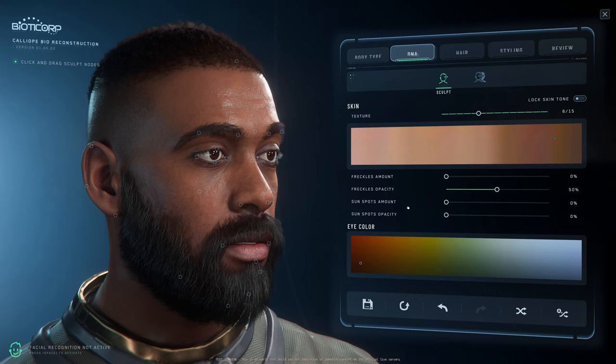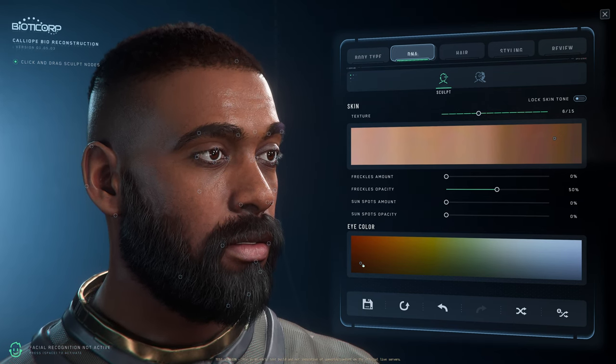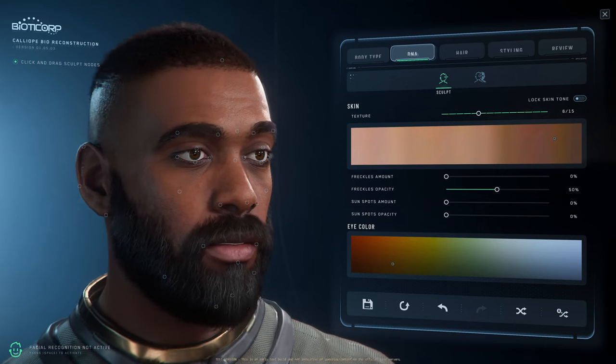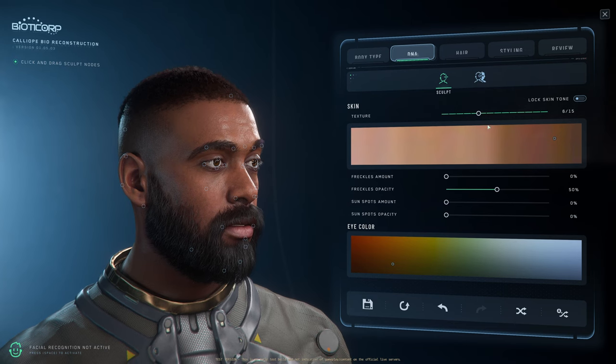We don't need sunspots so I'll remove those. For the eyes, you have options — you can change the eye color to whatever color you want. I want that dark brown. There we go. There's also a 'lock skin' option which keeps the skin settings where you want them to be.